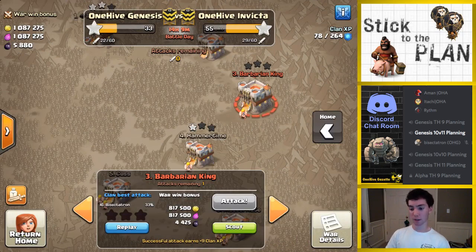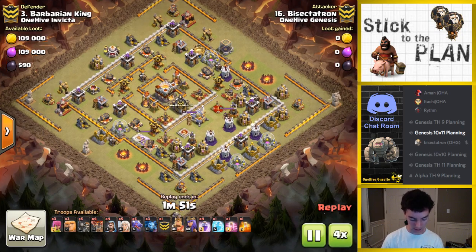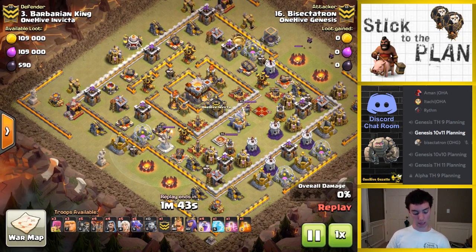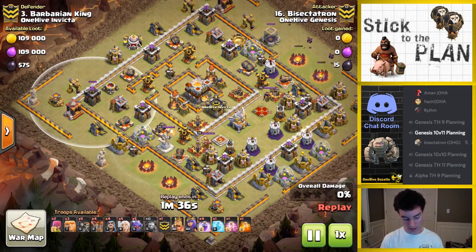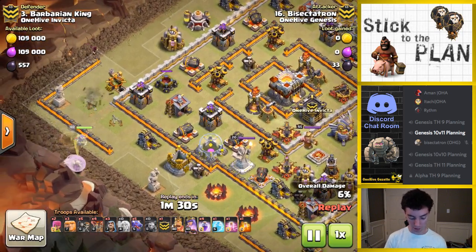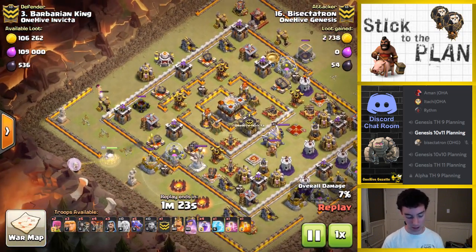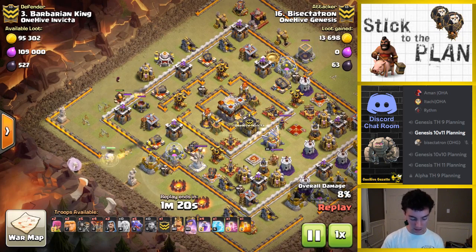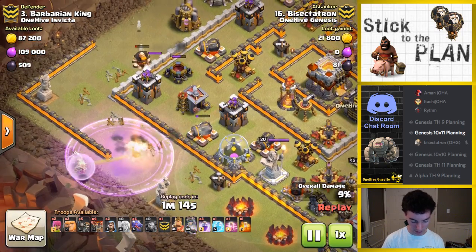You guys are probably expecting a little more interesting content, but that's how it works sometimes. Let's take a look at the replay. Yeah, it's too bad. For some reason I never took into account this archer tower — I don't know why, my brain just shut it out. Even when I was dropping these wizards I realized wait, that archer tower's still up, and then I was late on that rage because my screen was kind of up here so I wasn't in a good position. Should have been safer, should have just used the ability — rookie mistake not using the rage quick enough and then having your queen die.